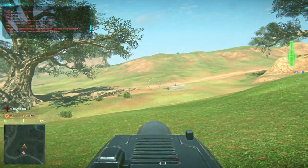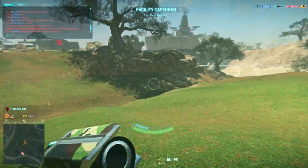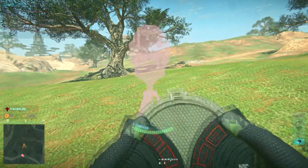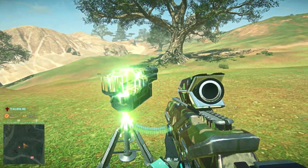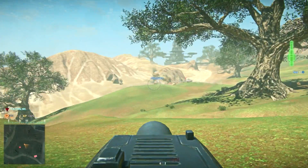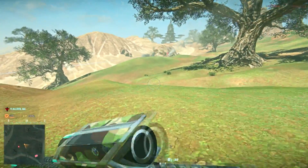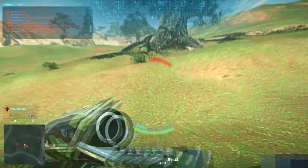Don't get me wrong, sniping infiltrators are always a threat, but in the standard MANA turret you have to stay inside of it to deal damage — you have to sit there, meaning infiltrators are going to get time to line up that crucial headshot. For the anti-vehicle turret, that couldn't be further from the truth. Also think about this: someone who is good at using the turret doesn't even have to be in line of sight to kick the crap out of an enemy Sunderer, or groups of enemy units, or tanks.